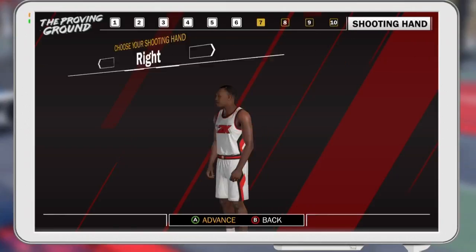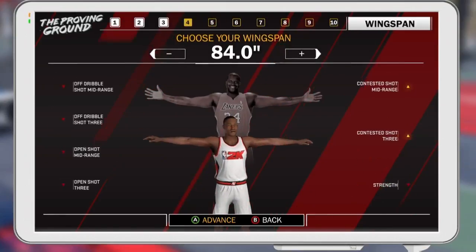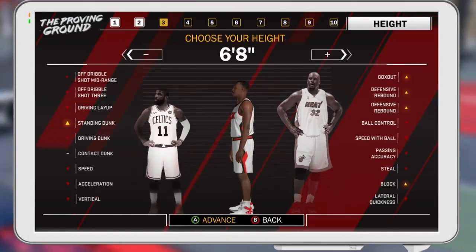If you don't care about contact dunks, you can go ahead and put it at 224. Your contact dunk would probably be like 86 or something like that, and your speed would probably go up by one or two. As a small forward, you don't want to go under 220. You really don't want to go under 220 because you want to be able to body out and be completely dominant on those dunks.